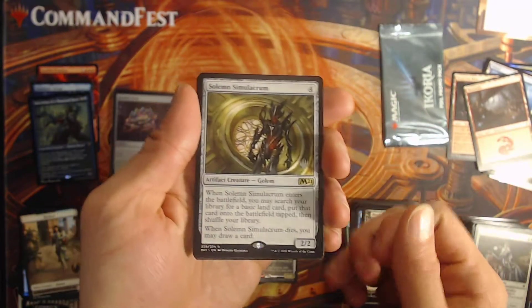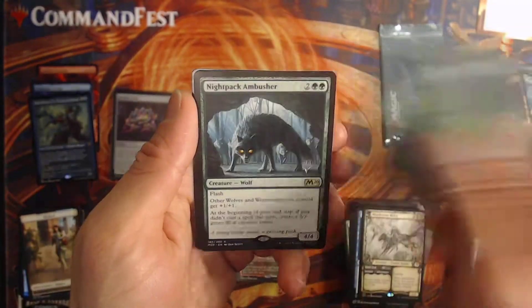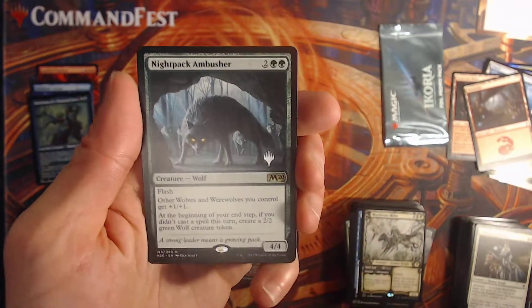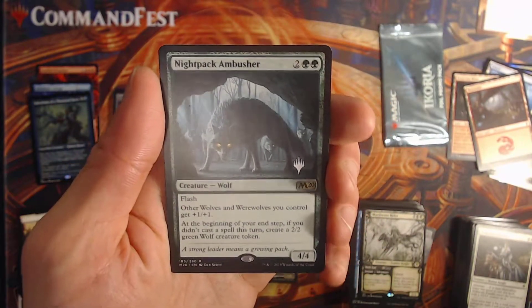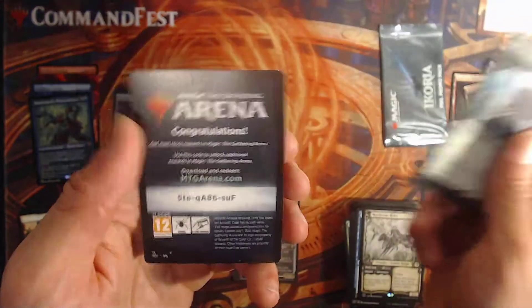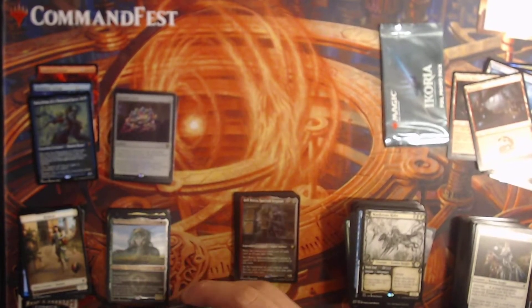Solemn Simulacrum. Lana, War Visionary. And a Knightpack Ambusher — a wolf creature that boosts other werewolves, that's interesting. Just makes free wolves. And some little Arita action.